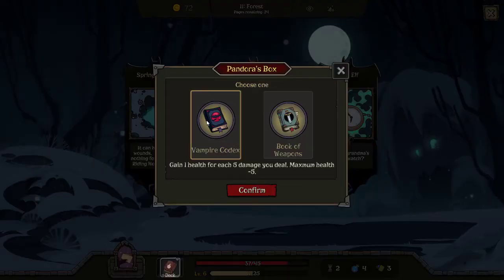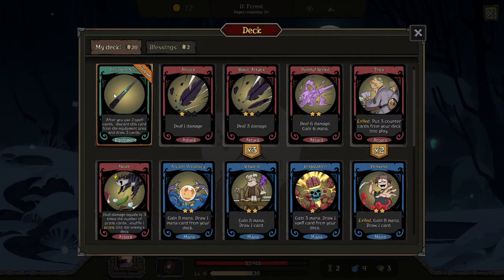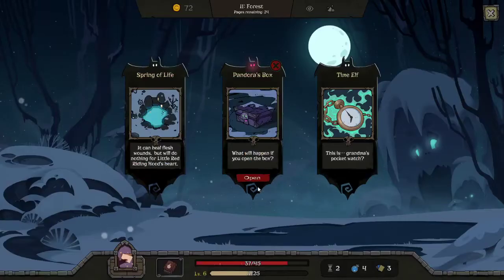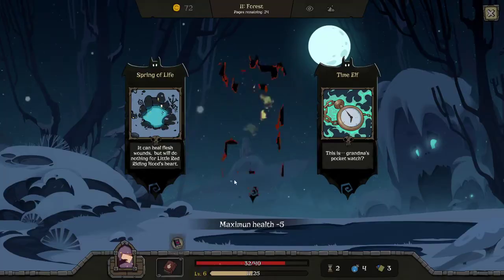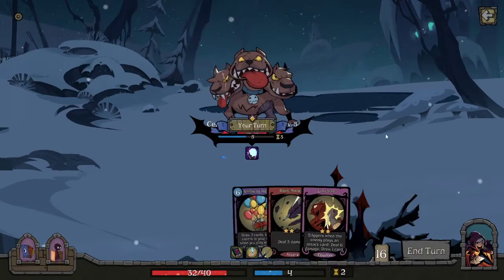Gain one health for each five damage you deal — I'll probably take this. I get one weapon slot. I feel like we don't need a second slot to be honest — what good equipment does the magician actually have? Some are okay but not necessarily good for our builds. I'll take the vampire codex. I find it quite difficult playing with the magician whenever you don't FTK it.